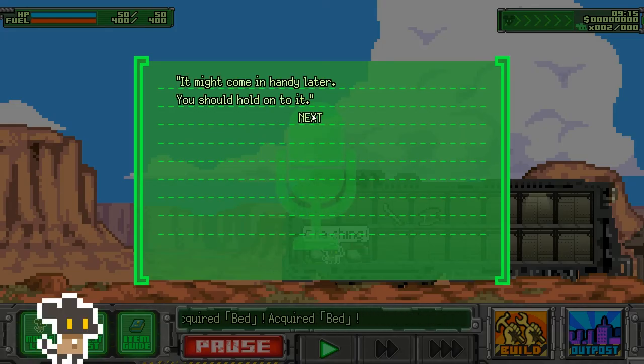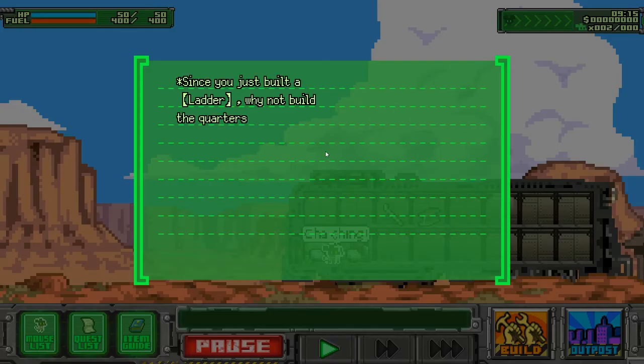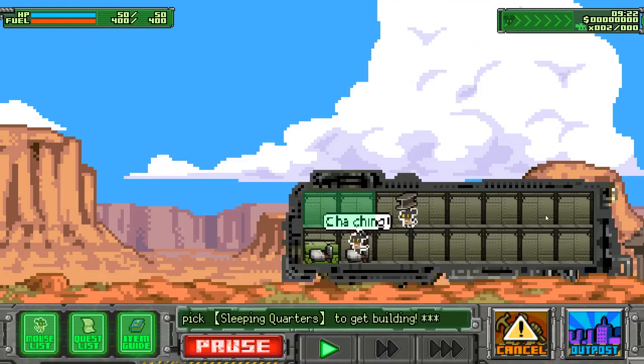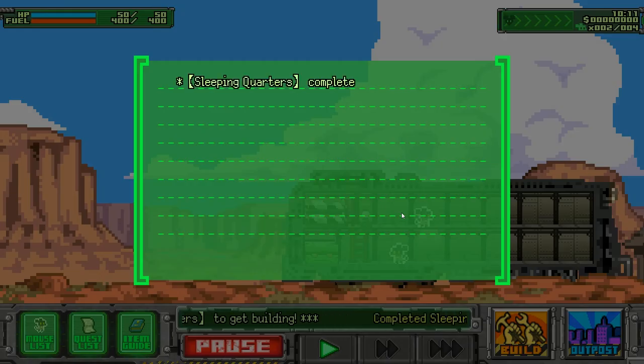We should hold on to a quiet bed — you can use it to construct sleeping quarters so the mice can get some rest. Since you built a ladder, why not build quarters on floor 2? Sleeping quarters — let's build it. So basically this is like a colonial survival game — like RimWorld or Oxygen Not Included — and then there's exploration involved, as soon as I get the engine. Sleeping quarters complete!